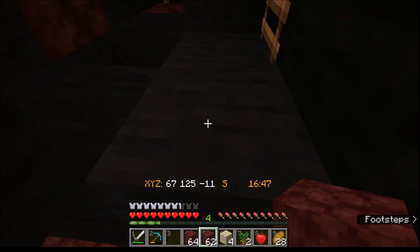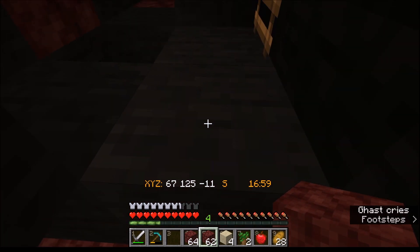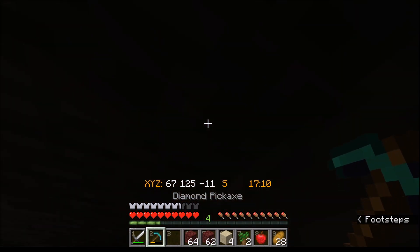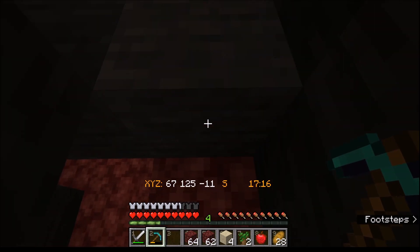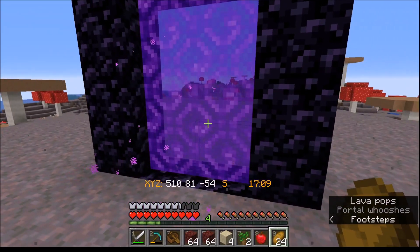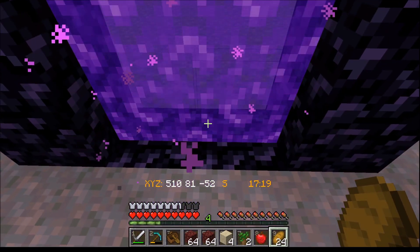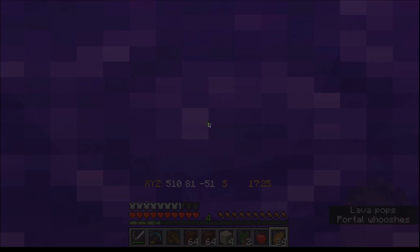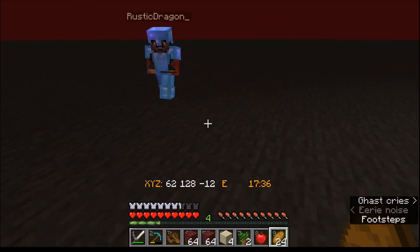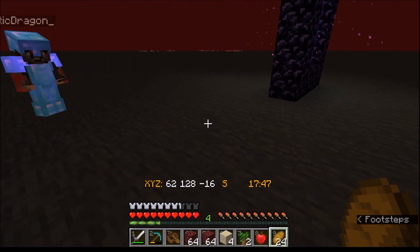We're on the nether roof! Now we need to make the portal up here then come back down to the specific breaking spot. Our breaking spot coordinates are 67, negative 11 — let me write those down. We're finally back at the nether portal and ready to go up. Three, two, one — yes, we're on the nether roof! This went so much better than last time. Now we just have to break bedrock.